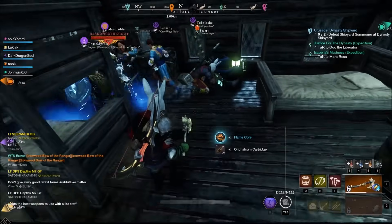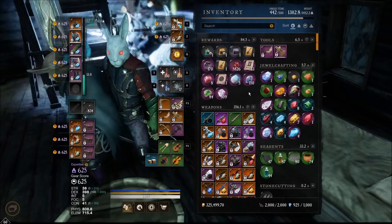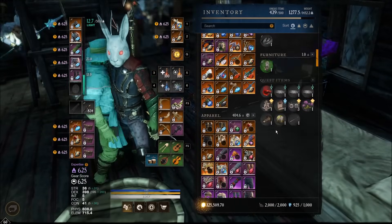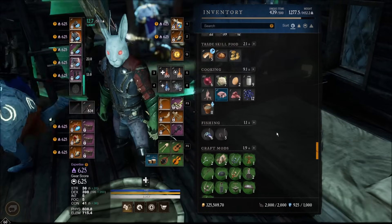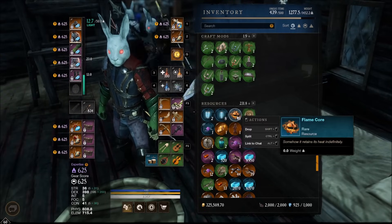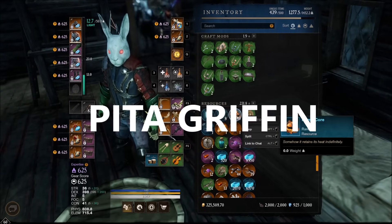We ended on a flame core too - we're up to 48. I do believe we need 65 to fully upgrade this flame tornado heart rune. As long as I do my Atalus's Foundry Elite chest run every day, I think we'll be just fine. This is by far the most stress-free way to get these flame cores. Getting them as a drop from humans is a pain.